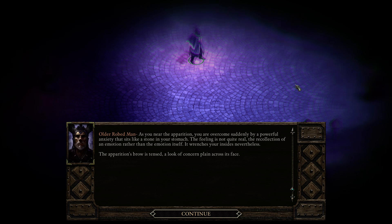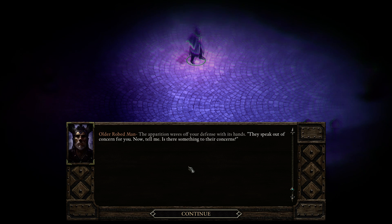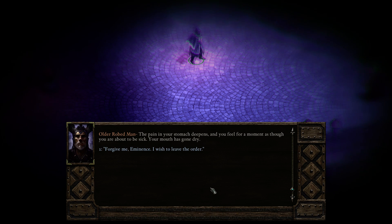As you near the apparition, you are overcome suddenly by a powerful anxiety that sits like a stone in your stomach. The feeling is not quite real — the recollection of an emotion rather than the emotion itself — but it wrenches your insides nevertheless. The apparition's brow is tense, the look of concern plain on its face. 'The other missionaries say you have been neglectful of your duties.' 'They lie.' 'They speak out of concern for you. Is there something to their concern?' 'Forgive me, Eminence. I wish to leave the order.'